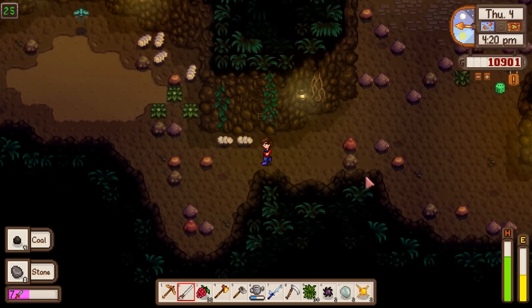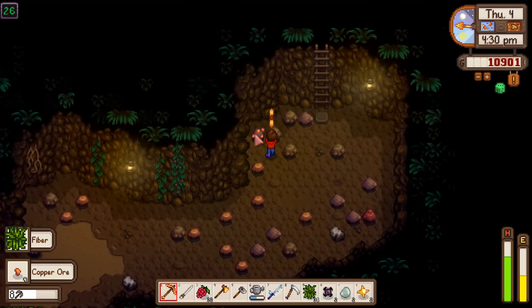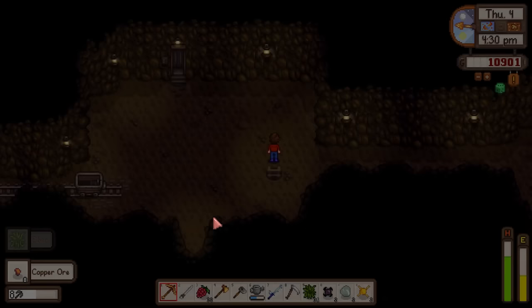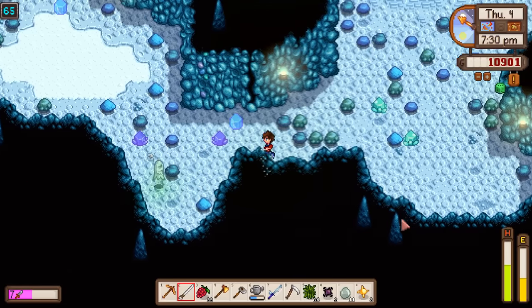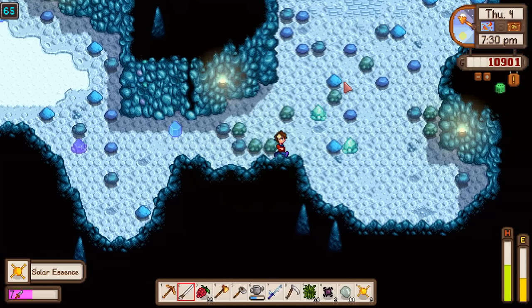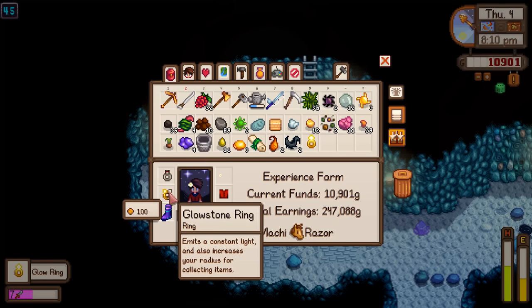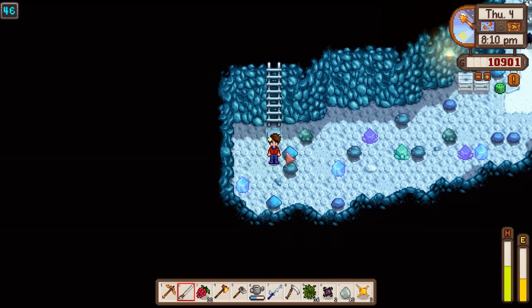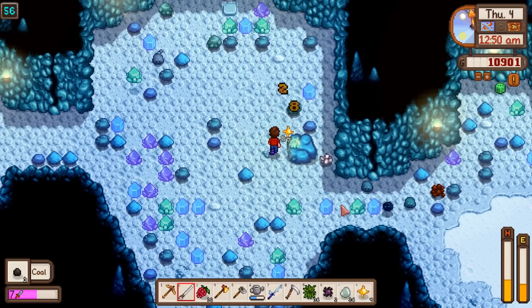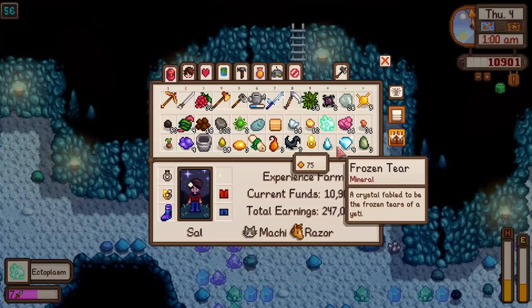Scouring pretty much every floor of the mines for so many different reasons. Got the bug meat. I need slime for the wild bait too - have to grind that out. Got the slime. My next goal is ectoplasm - ghost after ghost. A special slime dropped a glow ring - not better than what we have. Oh my goodness, there's the ectoplasm! I really thought we were just not going to get it.